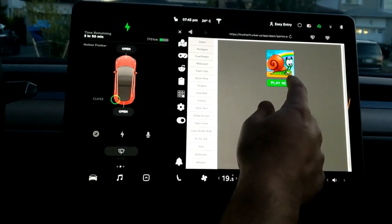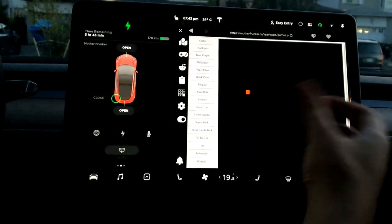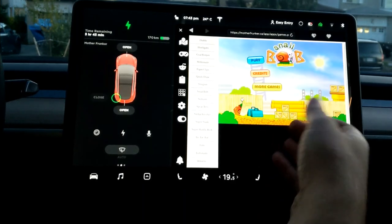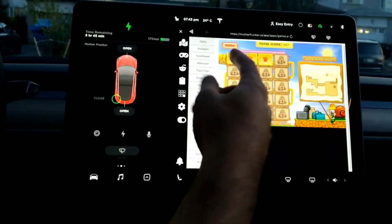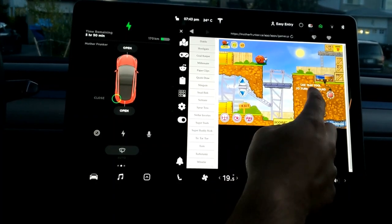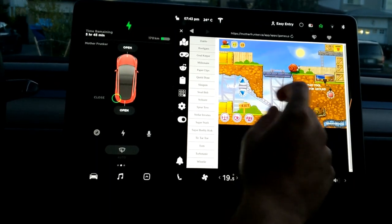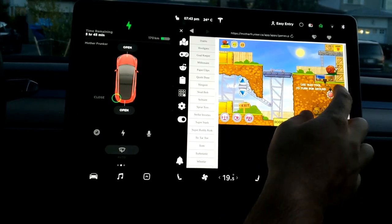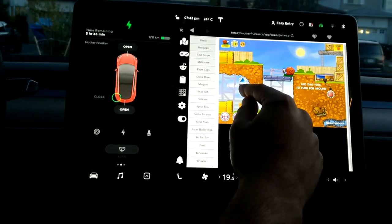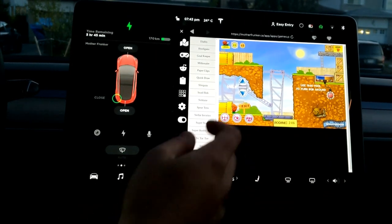This one I really like. It's called Snail Bob — basically a puzzle game with a snail named Bob. You have to click things around the screen to get him to the end, and it saves your progress locally on your car's data as you go through it. There are multiple levels. So here he is on level three — you use tools to turn Bob around, get him going the right direction, and guide him to the exit. Just a fun little puzzle game with multiple levels.